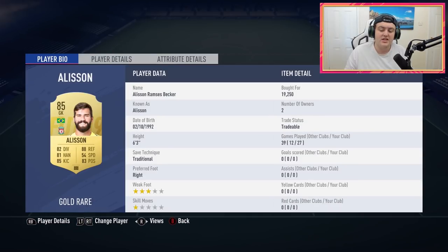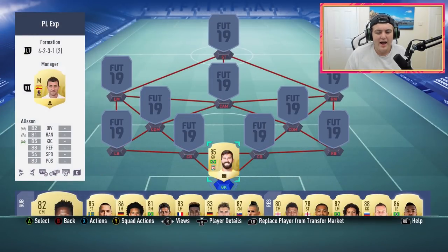Starting in goal, I'm using Alisson. A lot of people have been asking how he is, and I'm personally really enjoying him. The only gripe I have — and it's similar with most goalkeepers — is that goalkeepers seem super clumsy this year. They don't pick the ball up straight away, the ball ricochets off them, and the throwing or kicking animation is not great. I seem to lose the ball a lot that way. However, Alisson has been a really good goalkeeper — he saves a lot of low driven shots, close range efforts, and finesse shots, and I genuinely don't concede on many occasions because of him.